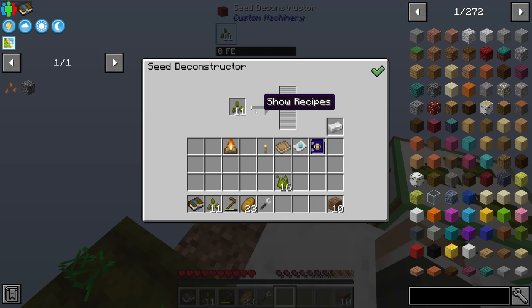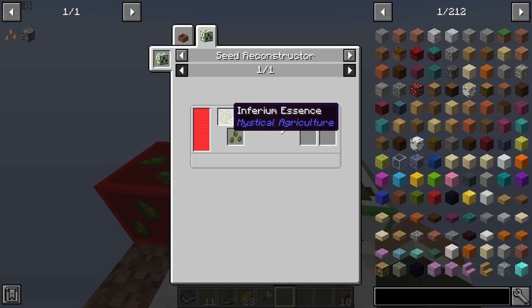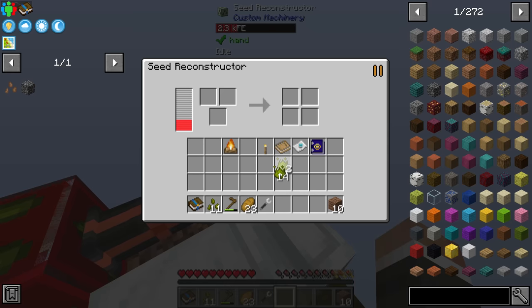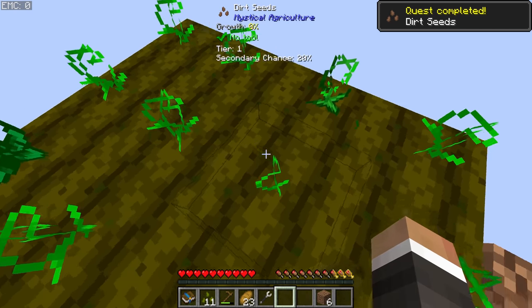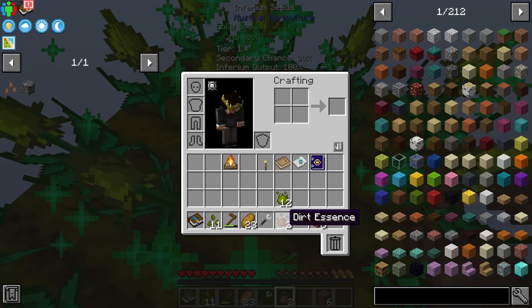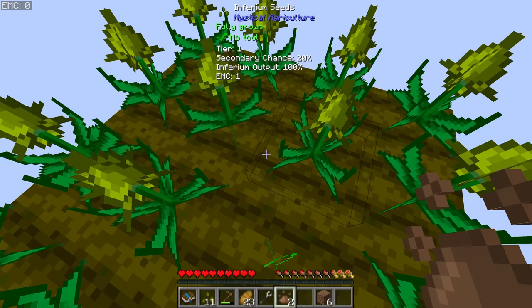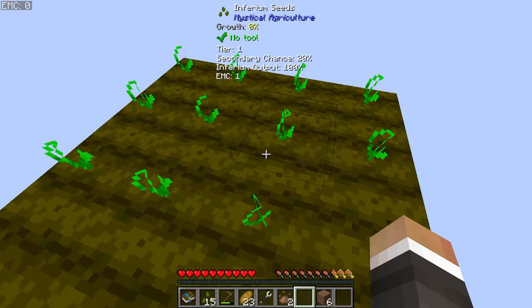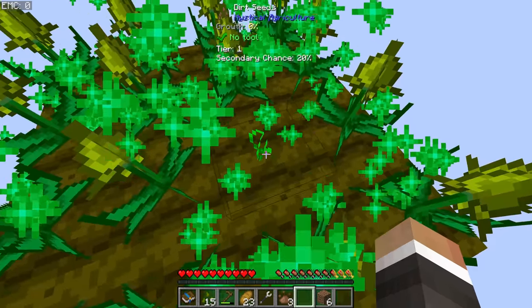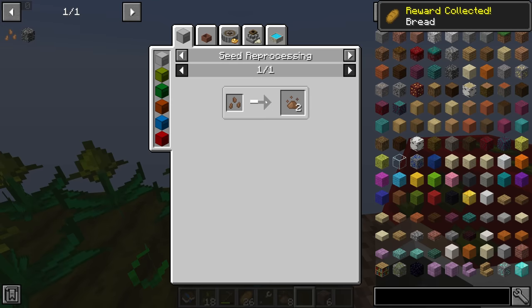To make dirt seeds it's four Inferium essence, four dirt, and one Inferium seed. Place those in and we get a dirt seed. We can grow dirt seeds the same way as Inferium seeds — sprint to grow faster and harvest dirt essence. That dirt essence can be crafted into things like sand once we get fire essence; for now it makes dirt, which is probably faster than using Inferium essence directly.